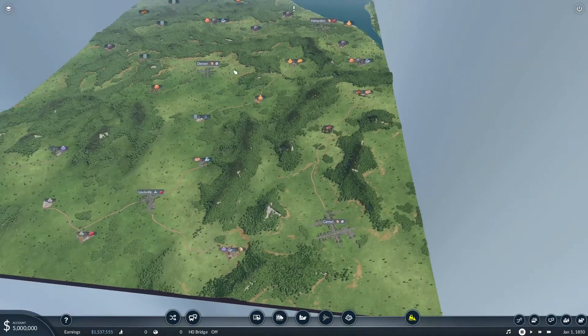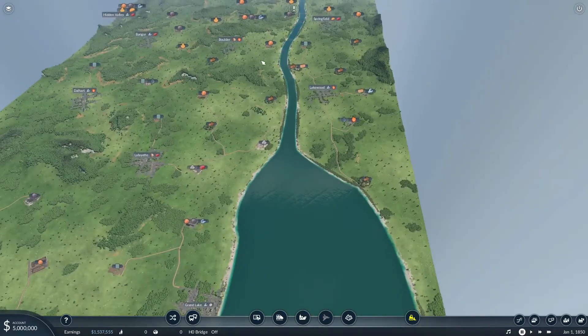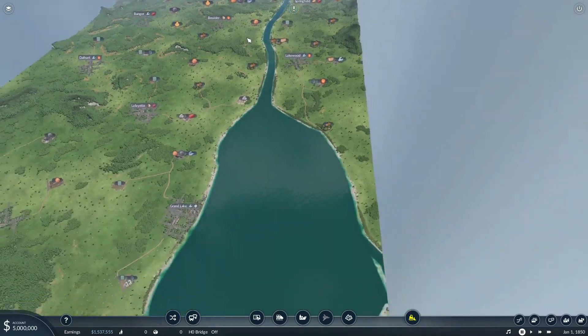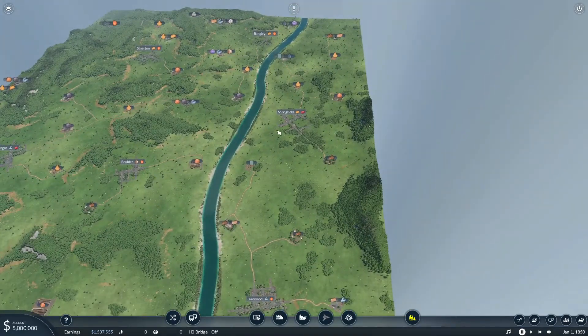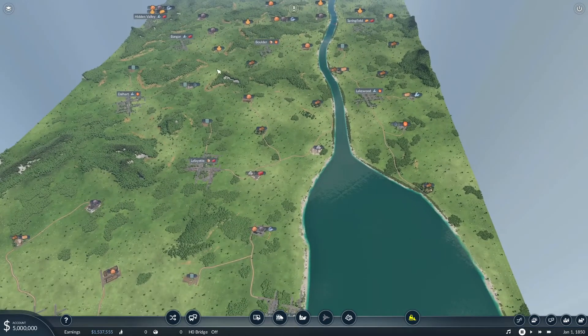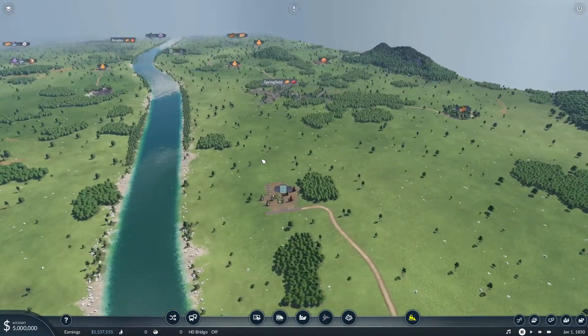If you start out with an oil train, you tend to very quickly get all the money you need to do everything you want. It's about showing you what the game is about. What you want is a refinery and a well that are a pretty good distance apart, but not all the way across the map. We don't have to cross any rivers — same side of the river. I really like following the river because it's easier to stay on the level.